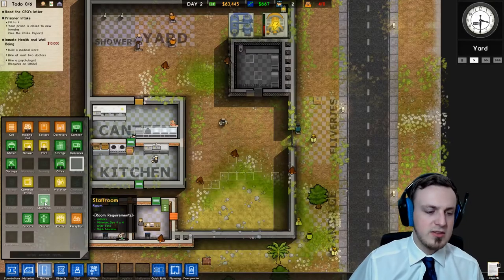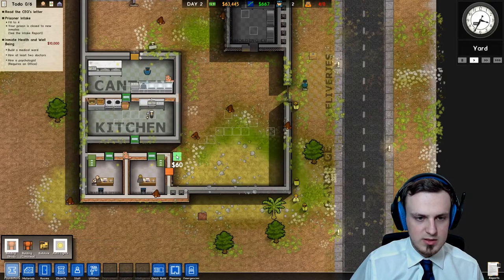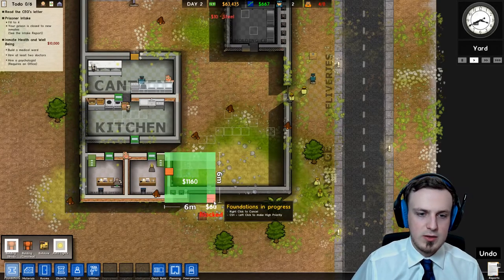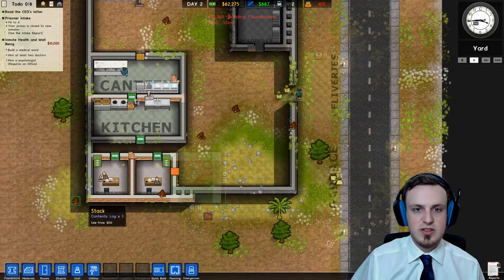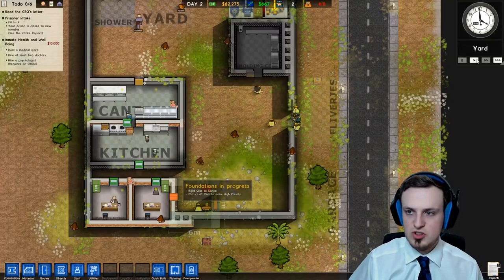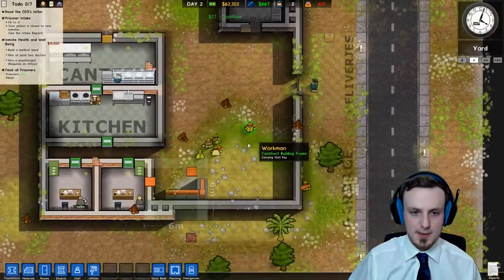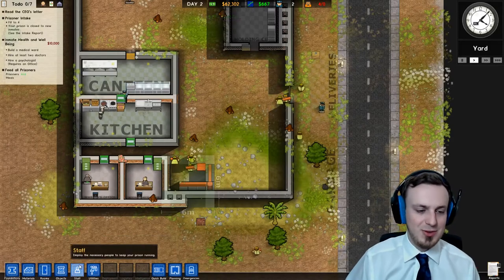It needs to be indoors so we're just going to build another room. This time it only needs to be four times four. So this should be what we're looking for. They'll build it — that will take some time. But then we can have a staff room, which is pretty neat because our staff won't get tired as easily, or can rest once they get tired because apparently they work 24-7. So they have to have some time to relax at least.